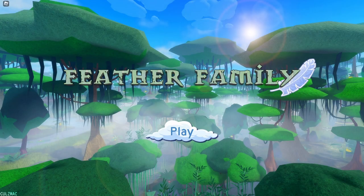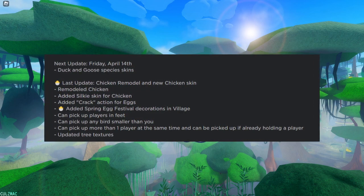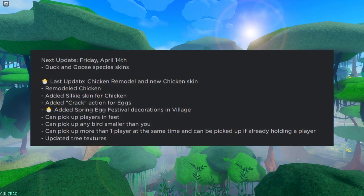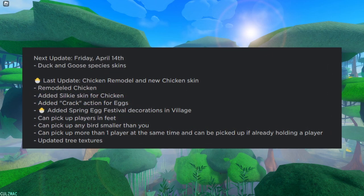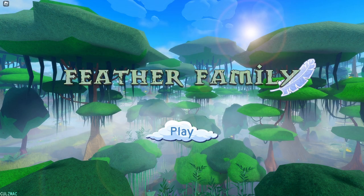Hello everyone, this is Kools here, and today we're going to be checking out the new update for Feather. So we got the chicken remodel, but there's also some other things in here too. It looks like we get a crack action for eggs, so that will be interesting to see. Spring egg festival decorations in Village. You can pick up players with your feet. I'm very curious to see what this is.